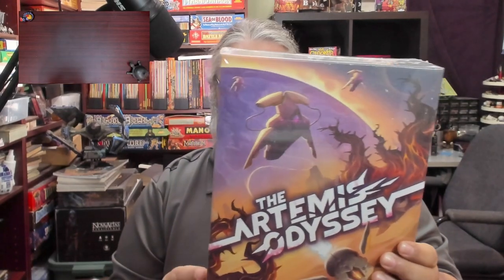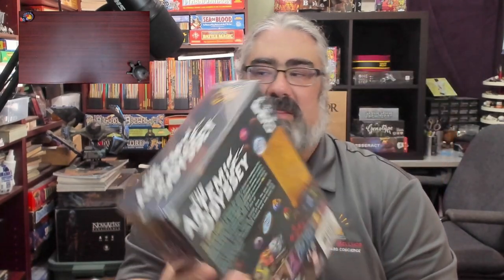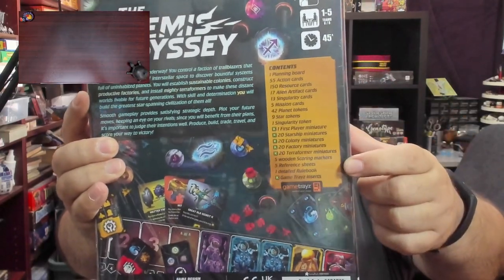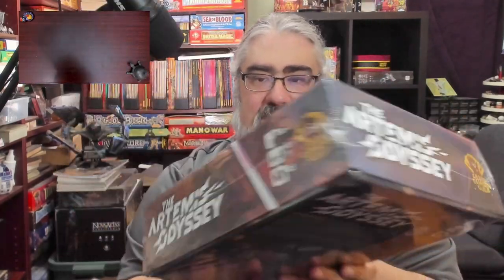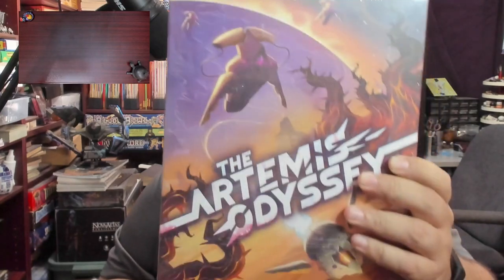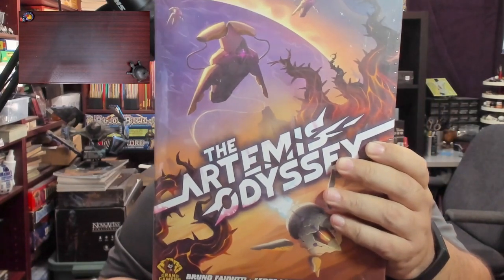This is the Kickstarter copy, so there are Game Trays inserts. On the back you can see the Kickstarter exclusives are marked with K's next to them. So the version I am opening up is the Kickstarter version of the Artemis Odyssey. Step one is going to be to cut the shrink and open this up, then tip the camera down and show you what you get.